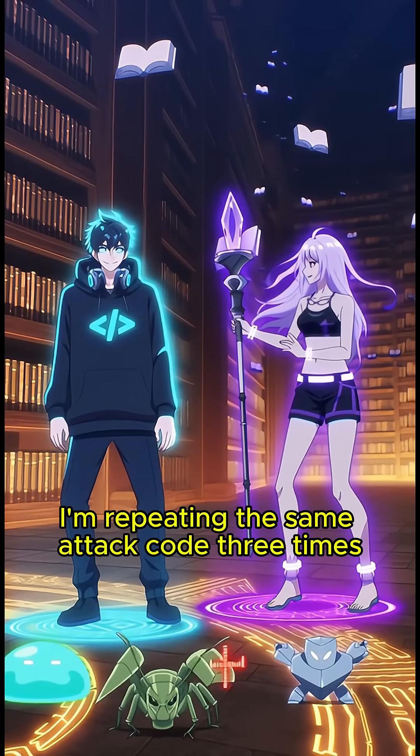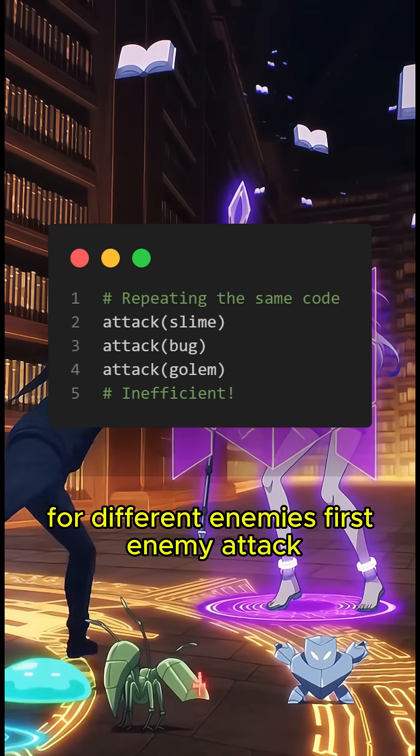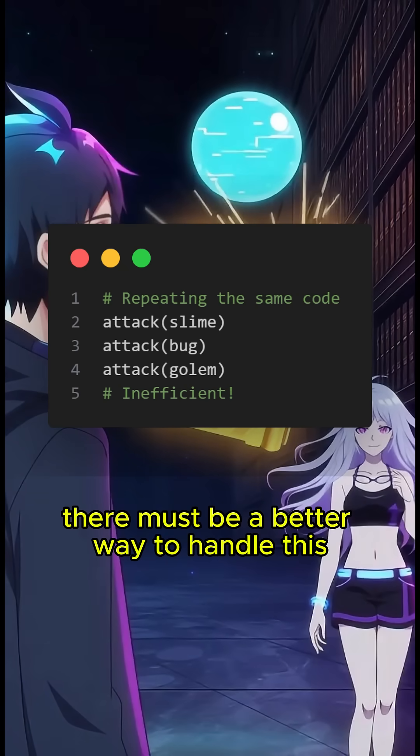I'm repeating the same attack code three times for different enemies — first enemy, attack; second enemy, same attack again; third enemy, still repeating. You're writing identical code over and over. There must be a better way to handle this.